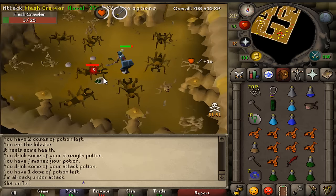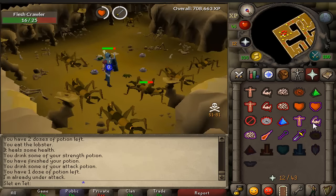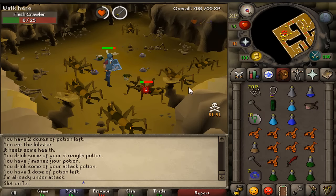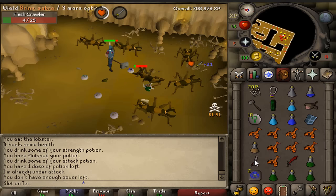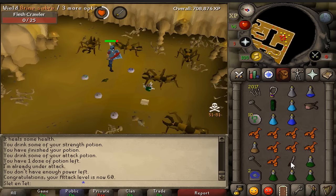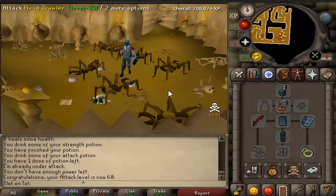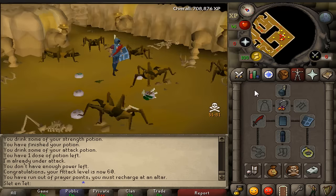We are about to hit 60 attack now, and I think it's safe to say that guy hasn't come back since that G-Maul spec. G-Maul spec — and we got it! 60 attack, nice. We can already equip the Dragon Scimitar. That's such an upgrade. Oh my god, I actually look way more intimidating now, even though I still look pretty newbie.